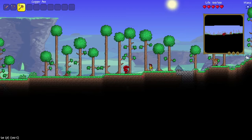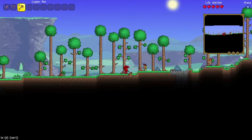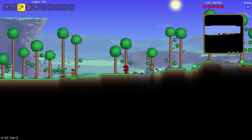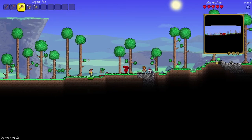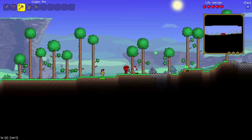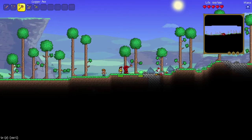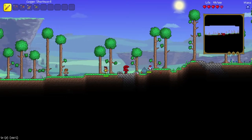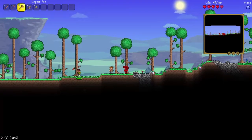We gotta chop down some trees. There's something on our left coming towards us. Our guy is shooting him — Mr. Wyatt is actually shooting him with arrows. Since it's Christmas, the slimes can drop presents. And there's a bunny with like a Santa hat on, which looks cool.